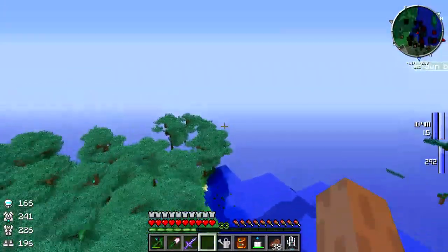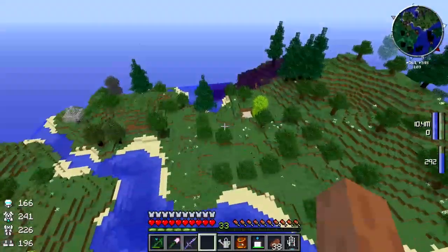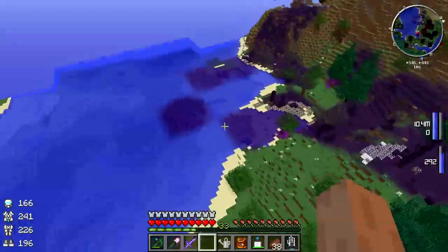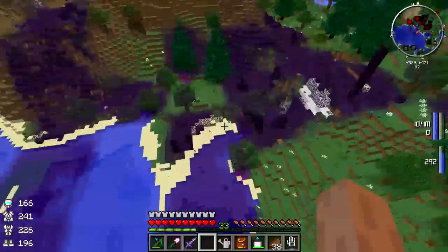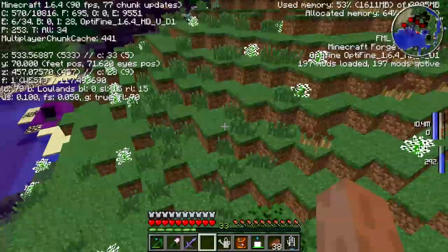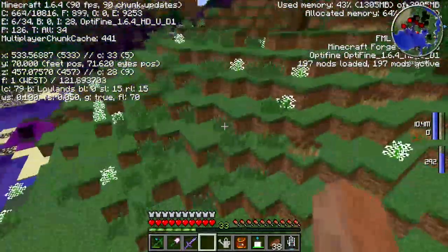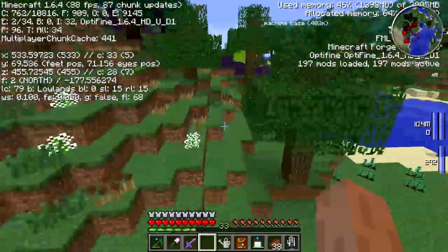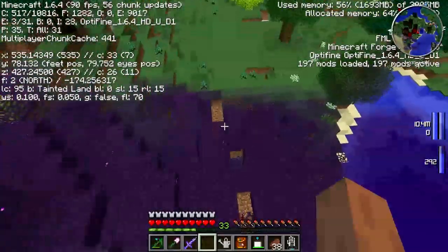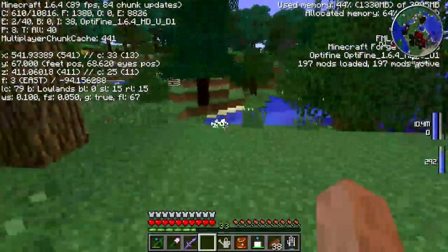Over the last few weeks, there's this purple crap - this stuff right here. This is Thaumcraft Taint. There's an interesting part about it too. I'm going to hit F3 here, and you'll notice at the bottom it says 'Lowlands' - that's the biome it reports. Now this is all Lowlands right here, but if I fly over here and watch this... boom, it's not Lowlands anymore - it's 'Tainted Land'. This stuff changes the biome.